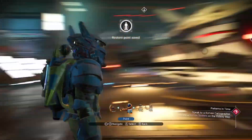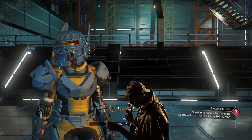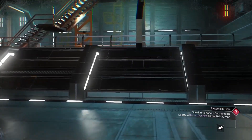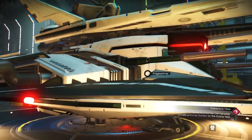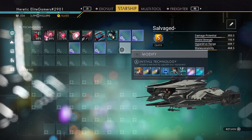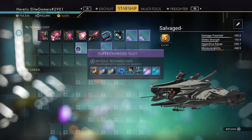So I thought I'd go back to the planet, and I went and got a second ship — this looks very sus. Let's have a look at the second ship inside, and there you go guys: totally random supercharge slots yet again.